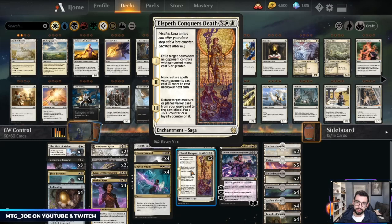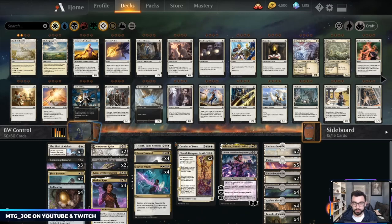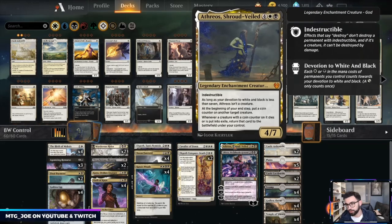Elspeth Conquers Death is a staple in pretty much all my white decks at this point — exile a CMC three or greater, tax them, and return a Planeswalker or creature with a counter or extra loyalty. I also want to try Aethros, Shroud Veiled — the buy-a-box promo. It's not a creature unless you have devotion seven or more.